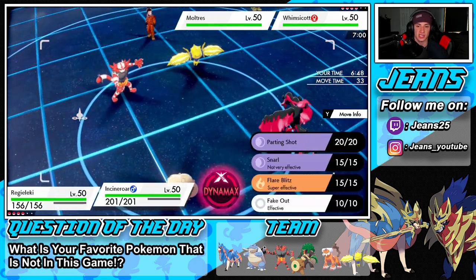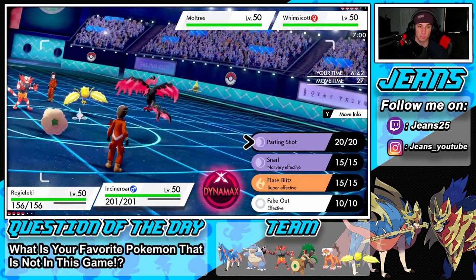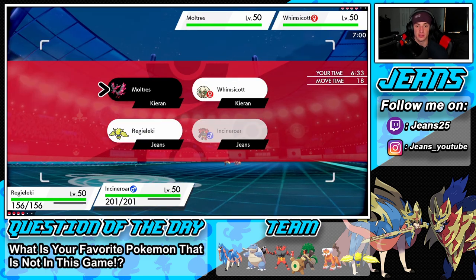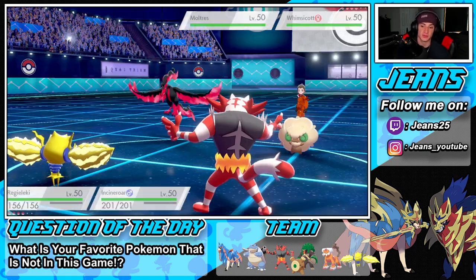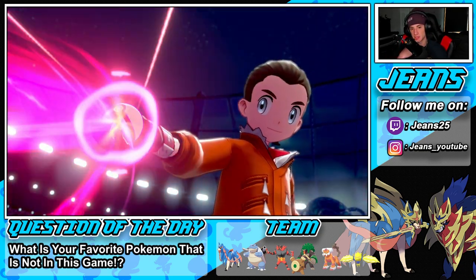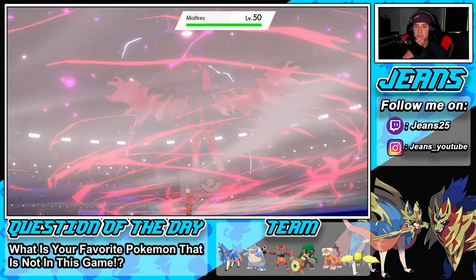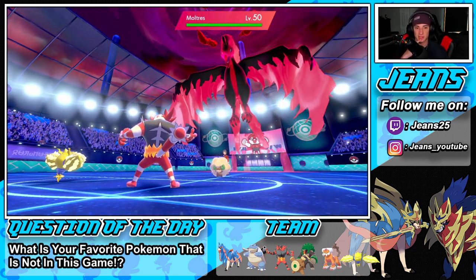I'm going to start slowing everybody down and try to take speed control here. I think I'm going to Parting Shot just to try to swap out and have my Intimidate for later. We aren't going for the Fake Out — I just didn't think it was the play. If we flinch and he gets off a speed boost I don't see that being the play. Hopefully if he goes after Regieleki we can stash up and roll from there.